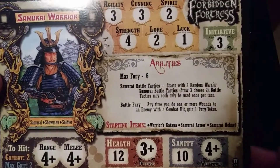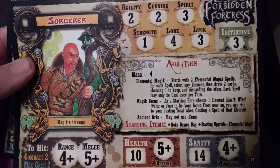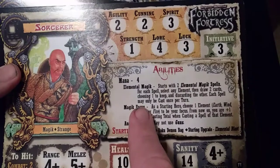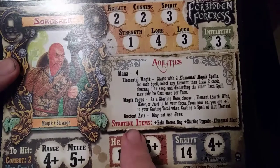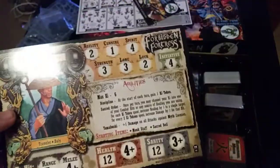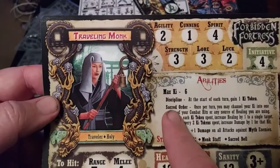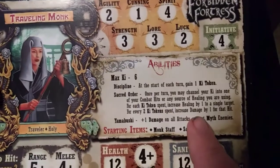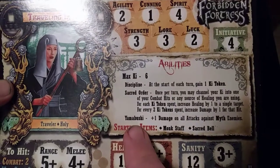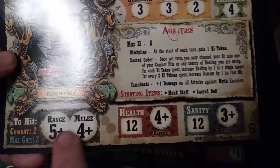Samurai has battle tactics and battle fury, with max fury up here. The starting items — I don't want to spoil that for me, but if you want to pause and read it you can. We've got the sorceress — and I'm assuming the other side is a sorcerer, yep. She's got mana for spending on spells, elemental magic, magic focus, ancient arts, and it says may not use guns. And of course the traveling monk — cool looking picture. The female monk looks great too. Got max ki of six, discipline abilities, sacred order. Not great with range or melee but should be interesting; initiative four.